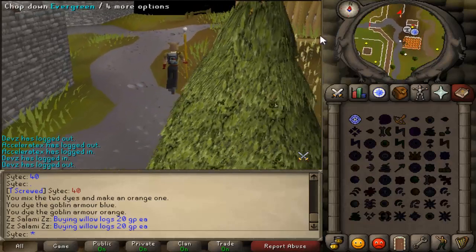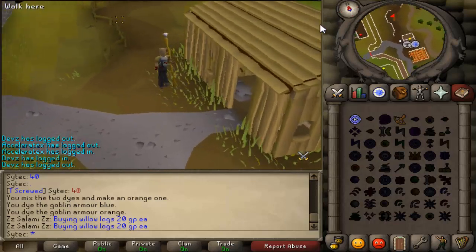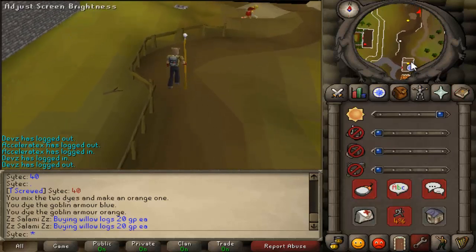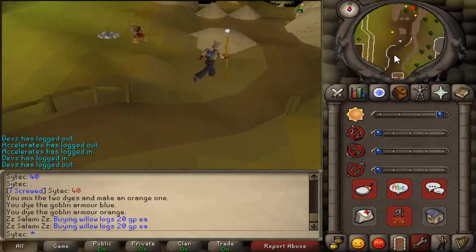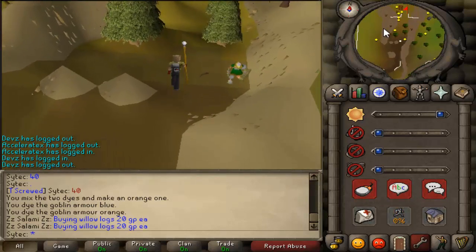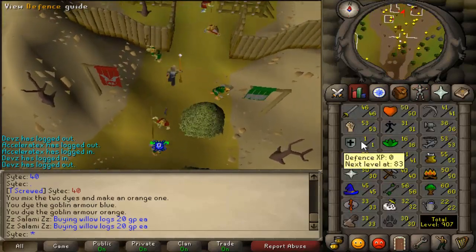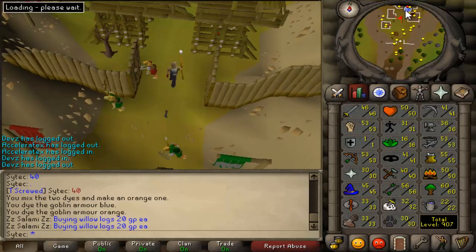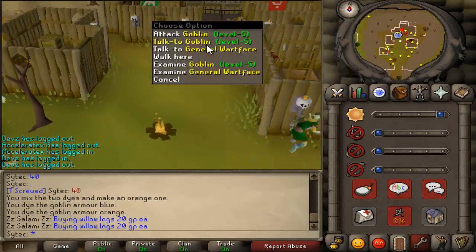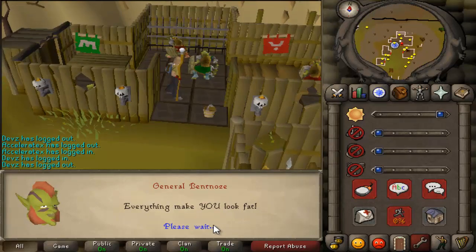Follow along the path until you hit it — just keep going north pretty much. There's a little dirt path right here; take this all the way up. This is also a requirement area for mithril gloves.